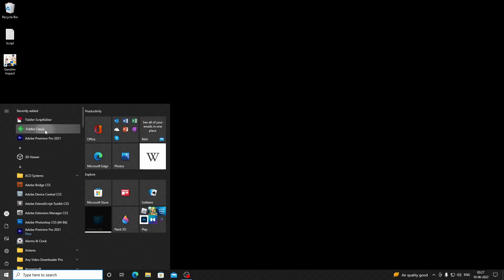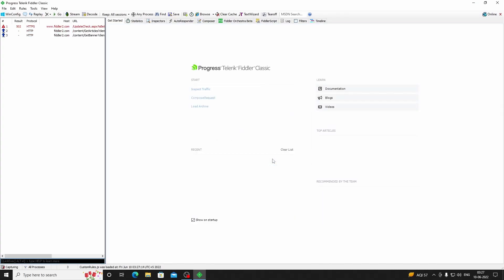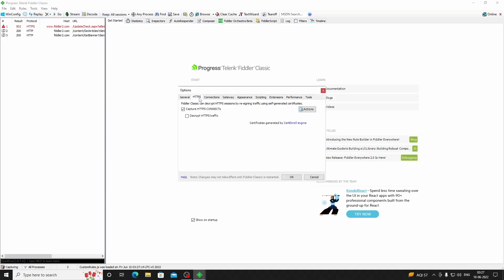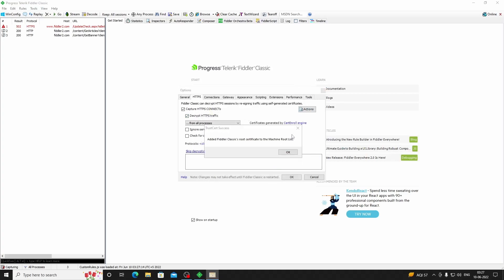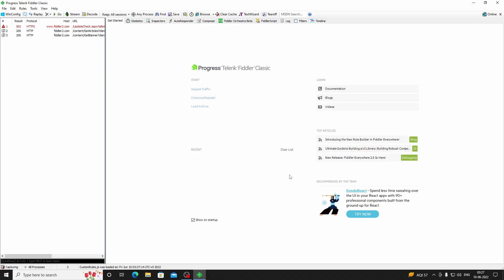Now open Fiddler. Then go to the Tools option, and from there under the HTTPS tab check Decrypt HTTPS Traffic. Then select Action and press Trust Root Certificate. After certificate installation, click OK to close that window.